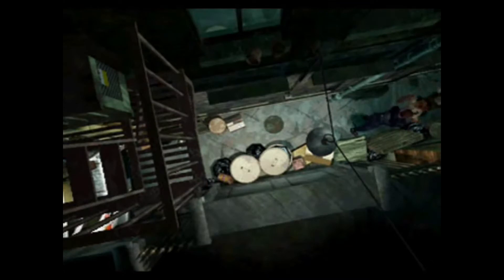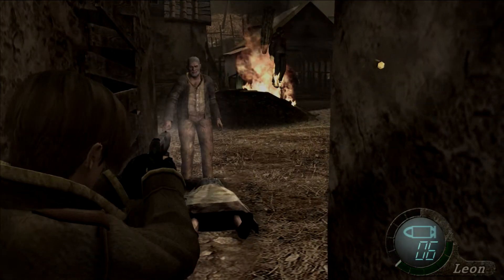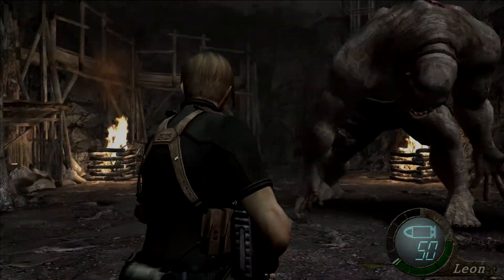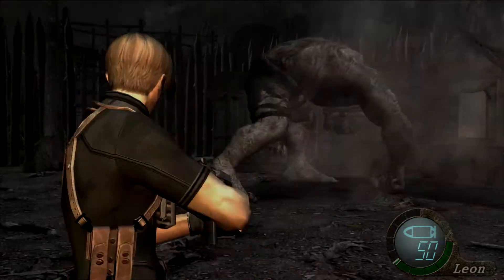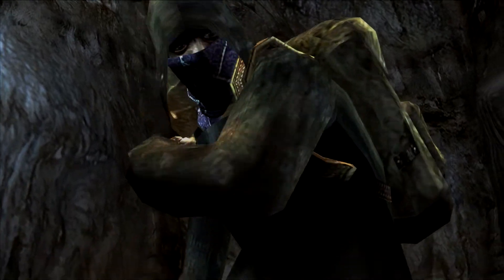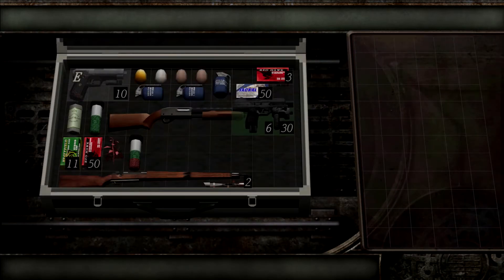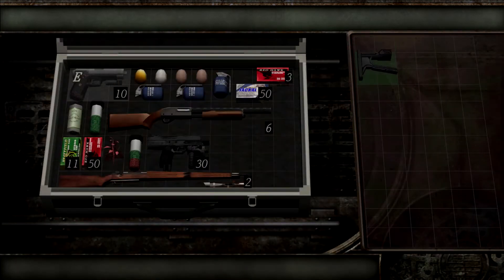Unlike previous Resident Evil games with a fixed camera angle, Resident Evil 4 introduces an over-the-shoulder third-person view. Because of this change in perspective, combat has changed drastically. You can now aim and shoot where you please, which becomes very useful given the new enemies you'll be facing. The way items and weapons are acquired has also changed — the majority will be bought from someone simply known as the Merchant. You are now given an expandable case to carry a majority of weapons, items, healing items, and bullets, alleviating a lot of the backtracking that was present in previous Resident Evil titles.